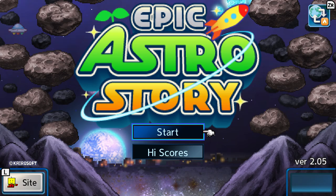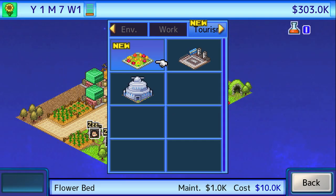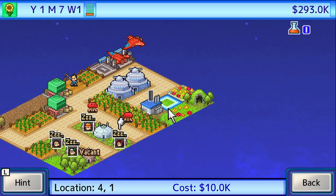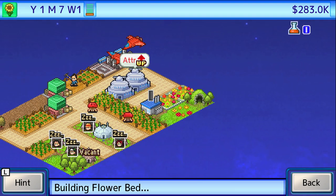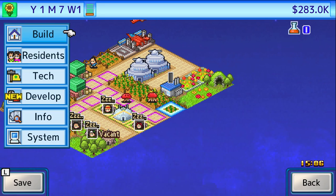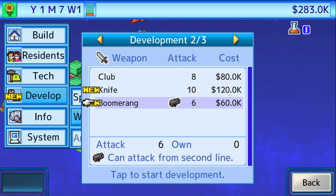Epic Astro Story is a strategy sim game developed and published by AkiraSoft, released to the Nintendo Switch's eShop on June 27th, 2019 for $12. In this SimCity type of game, you're tasked with colonizing a planet while managing your resources, attracting new colonists and tourists, exploring different areas to unlock new parts of the map, researching new tech, and engaging in intergalactic diplomacy.